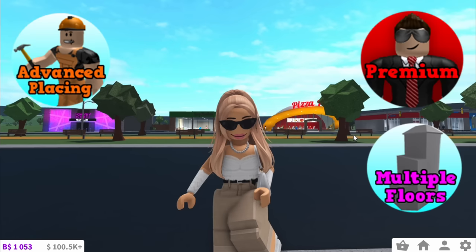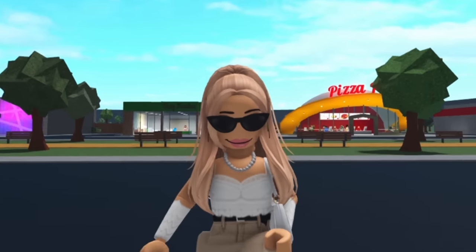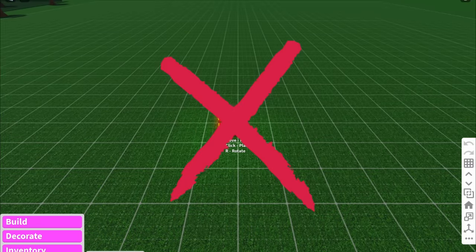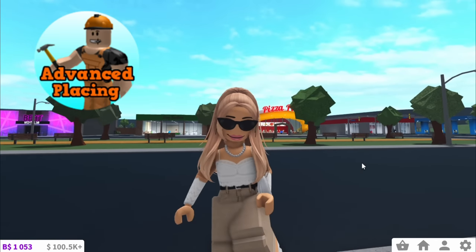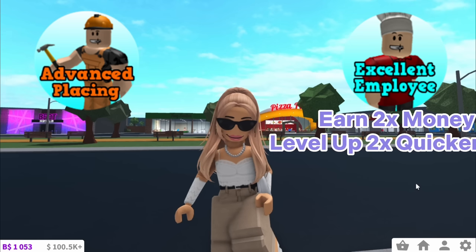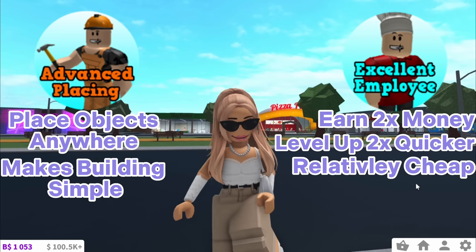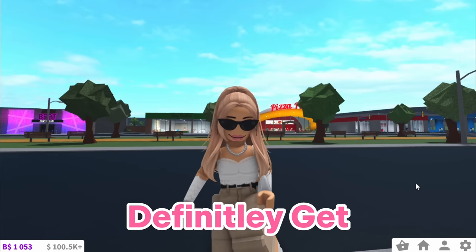Game passes are a really important part of Bloxburg. There are nine in total but only eight are available — every game pass except stereo, which was removed, so don't buy a radio. The two game passes I recommend are Advanced Placement and Excellent Employee. Excellent Employee doubles your earnings and makes you level up twice as quick, and it's relatively cheap. Advanced Placement lets you place objects anywhere, making building so much simpler.